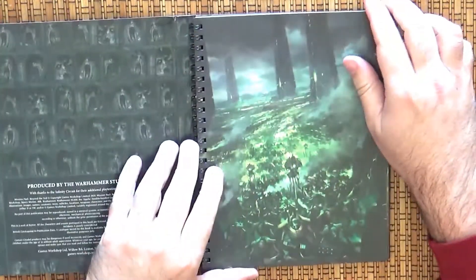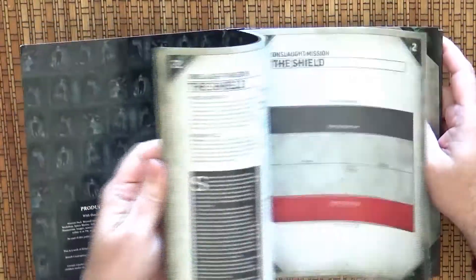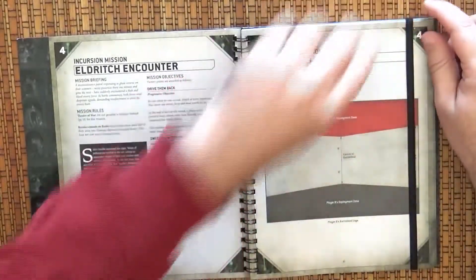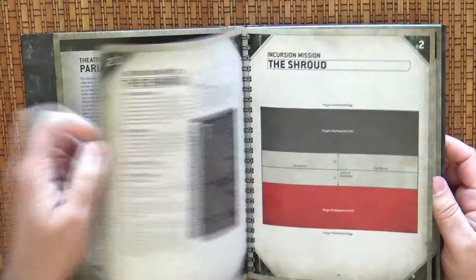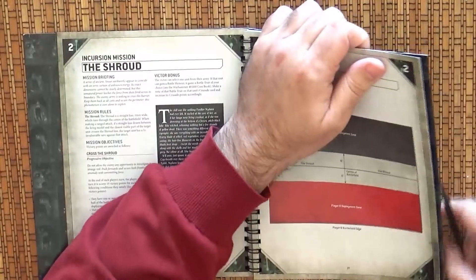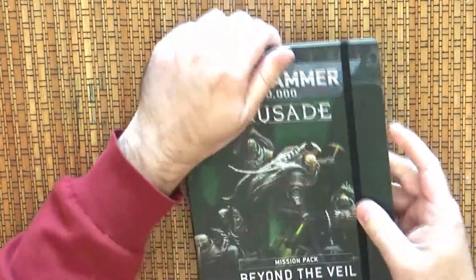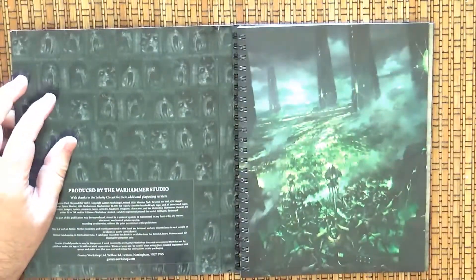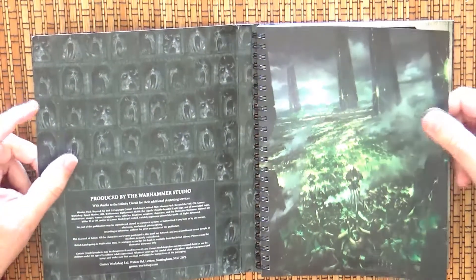As you can see, this has a spring binding so you can keep it open very easily on the table when you are playing. There is also a rubber elastic that you can use to block the page you are interested in, or when you finish using the book you keep it closed so it doesn't open accidentally when traveling. This format we have seen in another one — the match play book — and this one is more on the narrative side; it's a campaign book.